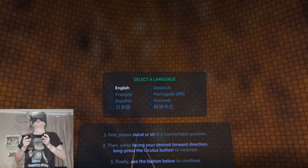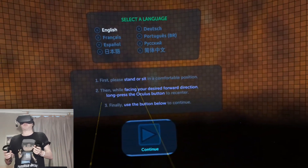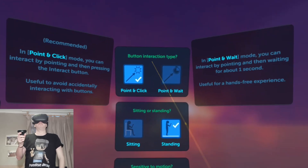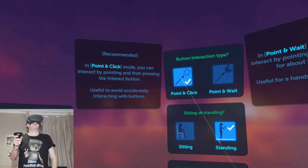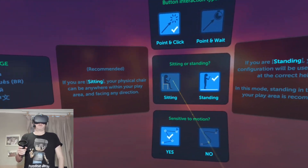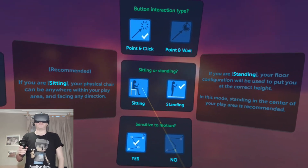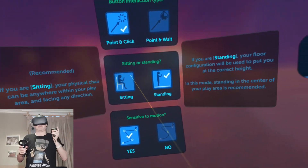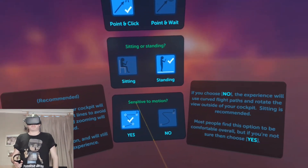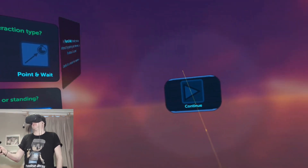Okay, let's start the game. We've got some options here — button interaction type, I'm going for point and click which is recommended. I am standing up, but the game does recommend a sitting position, and I would highly recommend sitting, especially if you're new to VR. You're in a spaceship going around the solar system, so if you're sensitive to motion, go sitting.